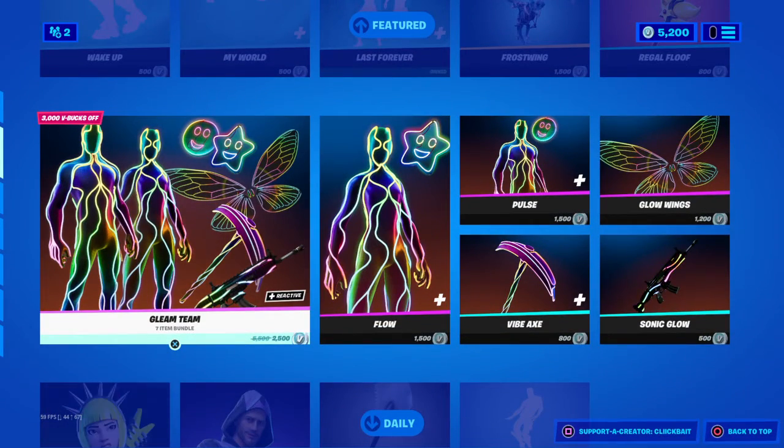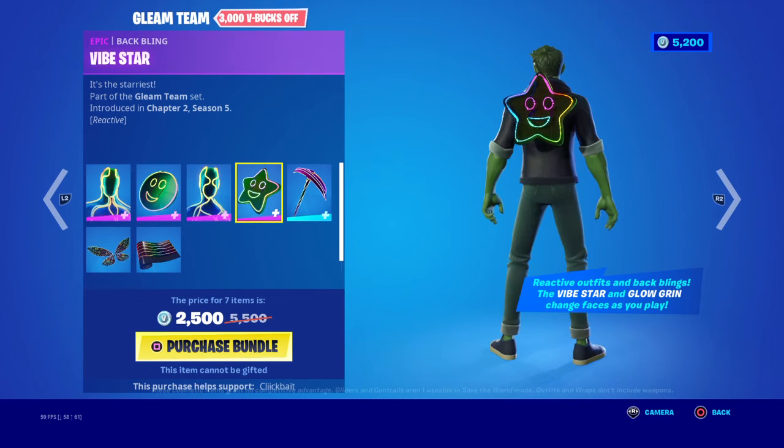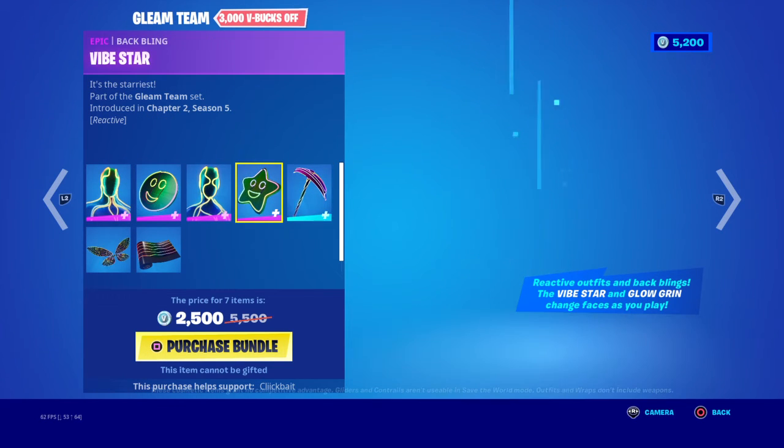The Gleam Team bundle is back. We got Pulse with the backbling Glow Grin, Flow with the backbling Vibe Star, Vibe Axe, Sonic Glow, Rep Glow Wings.